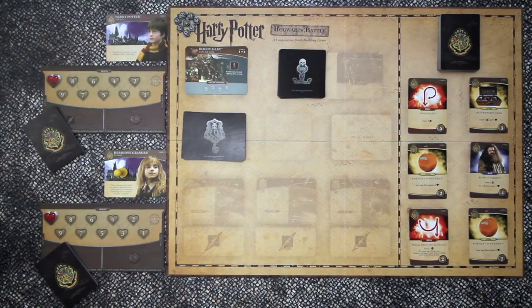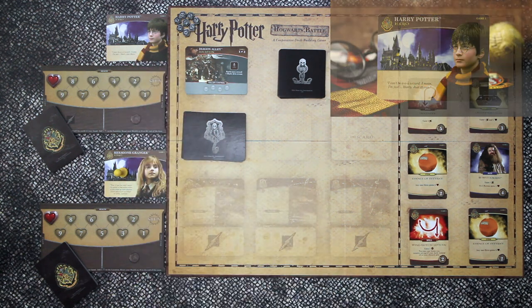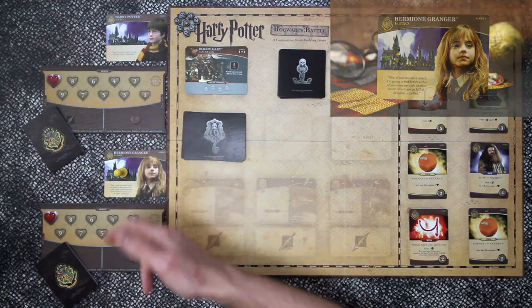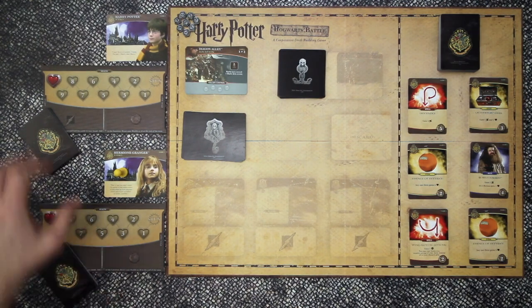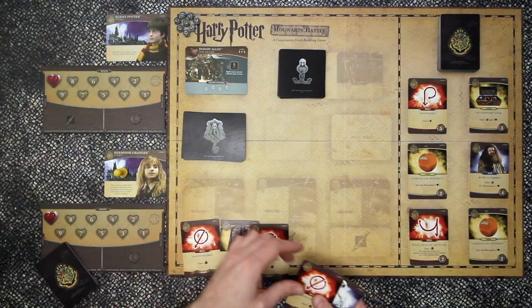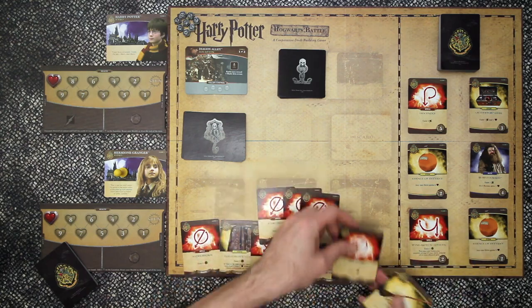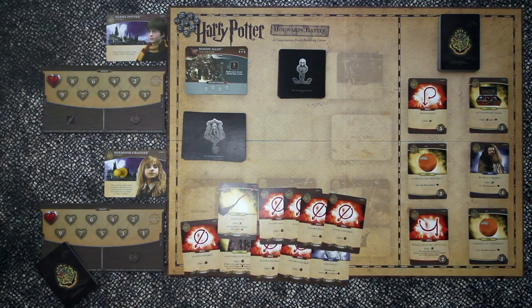The game comes with seven adventures with increasing difficulty and eventually the chance to defeat He Who Must Not Be Named once and for all. If you manage to defeat all the villains before they gain control of the locations you can win the game. However you lose the game if they do gain control. As part of setup I've chosen Harry and Hermione. Hermione is going to be my first player. Both characters come with a player board each and this is their health tracker. Each hero also comes with a basic deck of 10 cards. You'll use these to purchase cards from the market and to also deal damage to the villains.